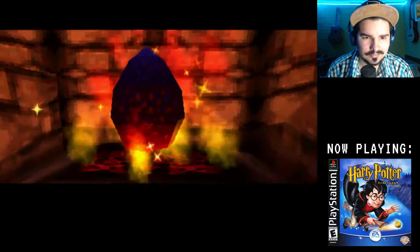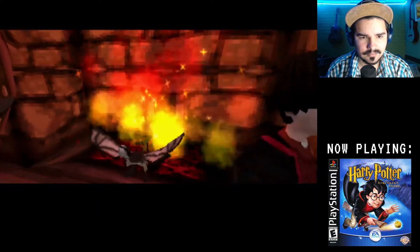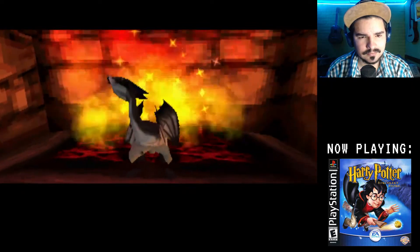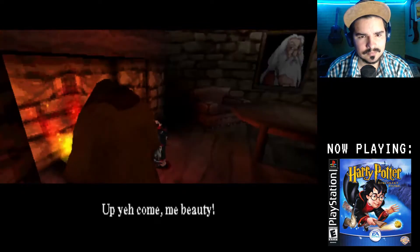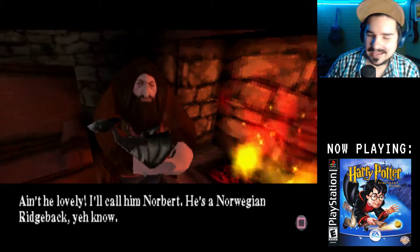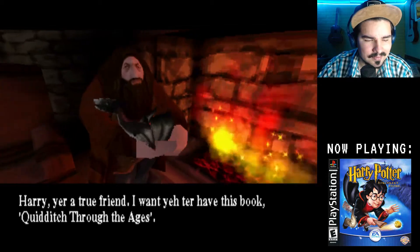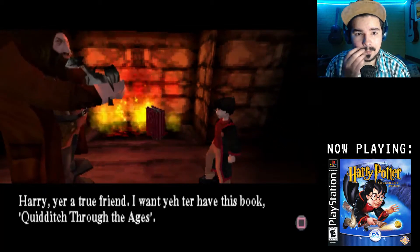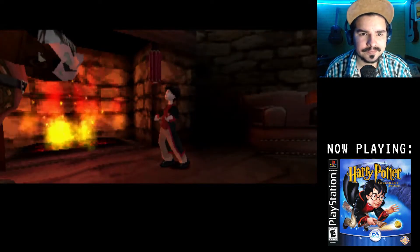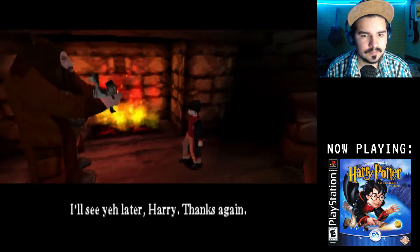The foyer. Got it. Hey, there is a Dumbledore painting there. I'll call him Norbert. He's a Norwegian Ridgeback, you know. Harry, you're a true friend. I want you to have this book — Quidditch Through the Ages. Oh, what am I supposed to do with that? I'd better give Norbert his first feed soon. See you later, Harry. Thanks again.